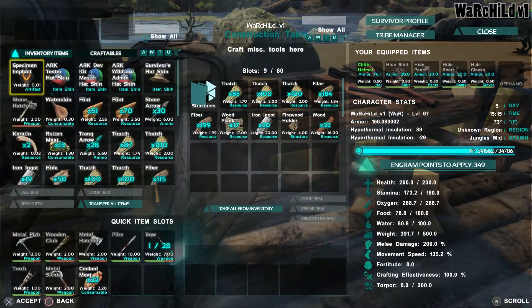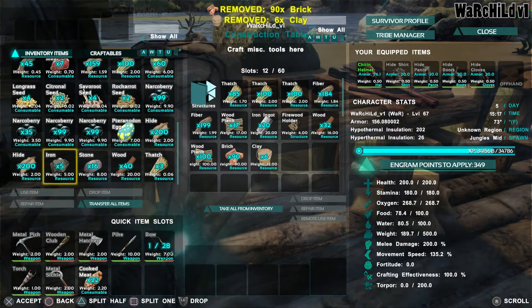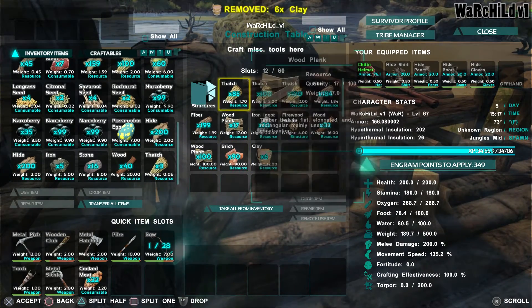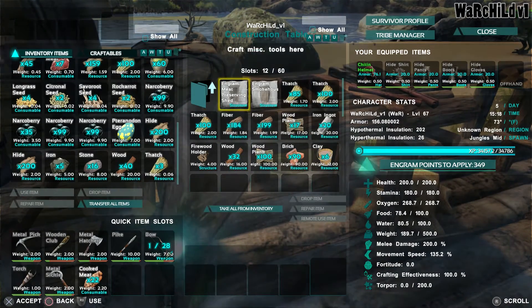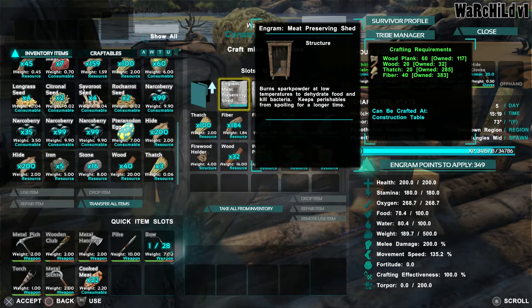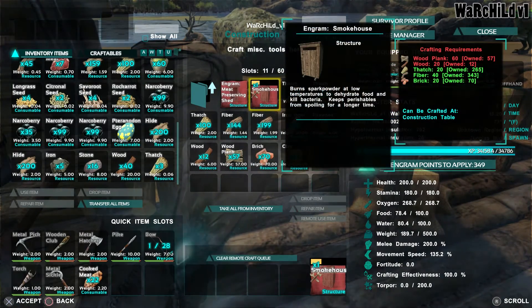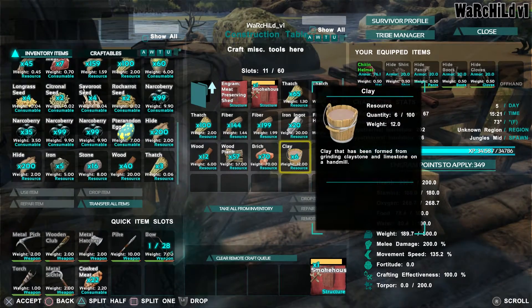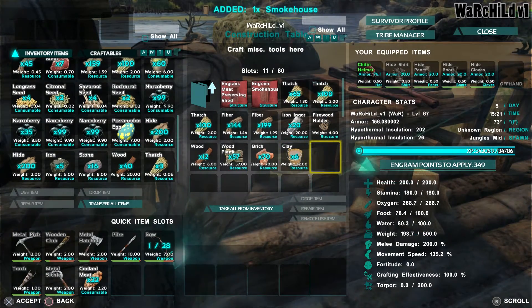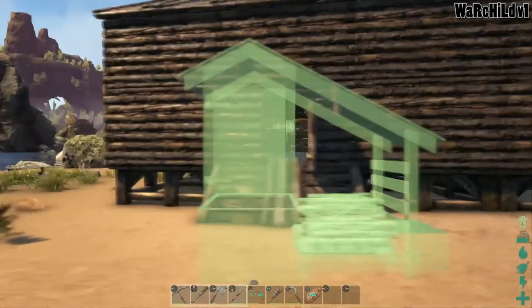You do all this in the construction table. I'm just gonna put this clay in here. The main difference is the meat preserving shed only works with meat, and this works with like everything. The smokehouse is bigger in size, but as long as you got the space for it, it can preserve a lot more things than that meat preserving bin does.